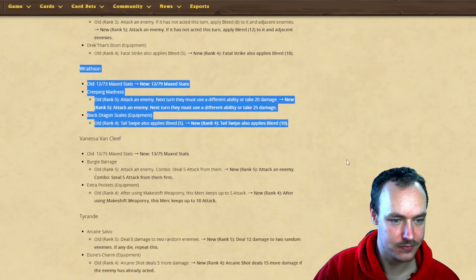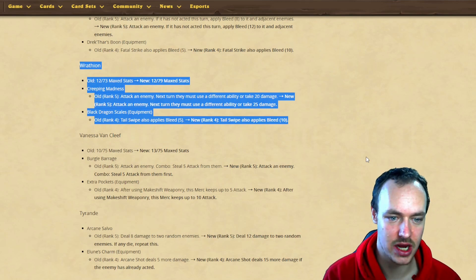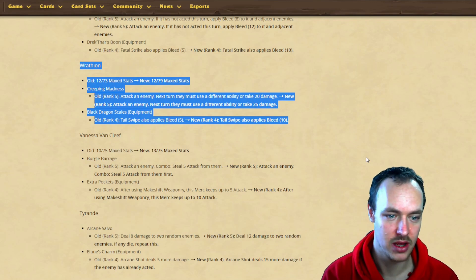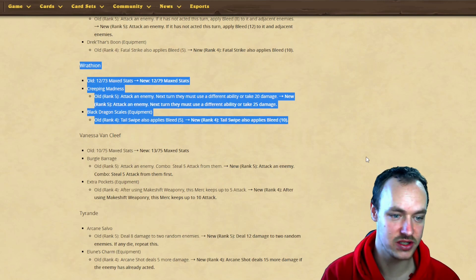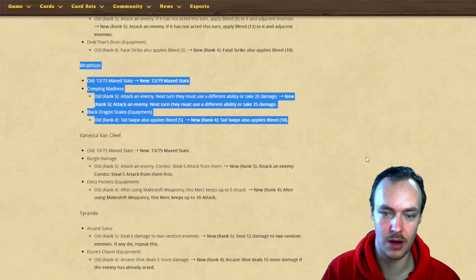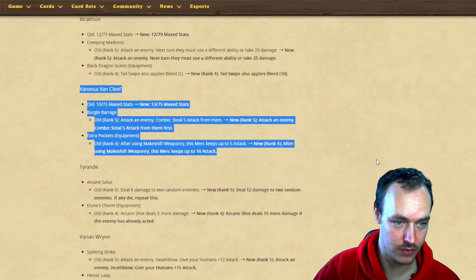Rathian: old stats 1273, new stats 1279. Creeping Madness - attack an enemy, next turn they must use a different ability or take 20 damage, now they must use a different ability and take 25 damage - which is 50 to blues. Black Dragon Scales: Tail Swipe also applies five bleed, now going to apply 10 bleed.